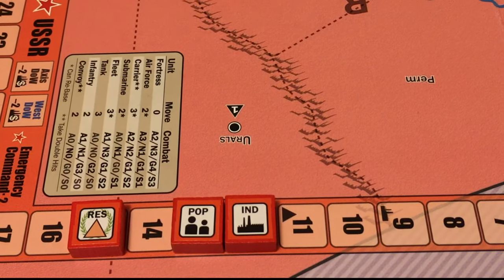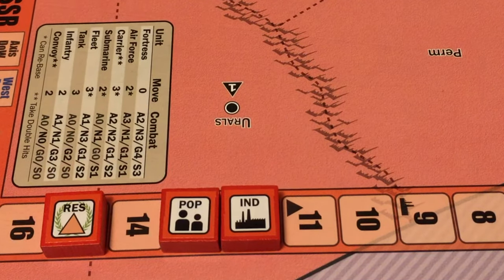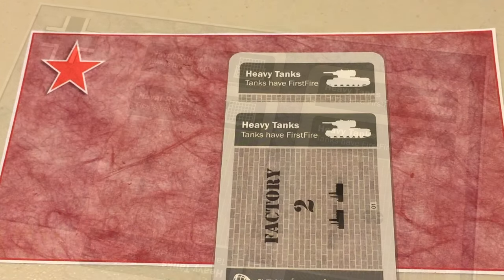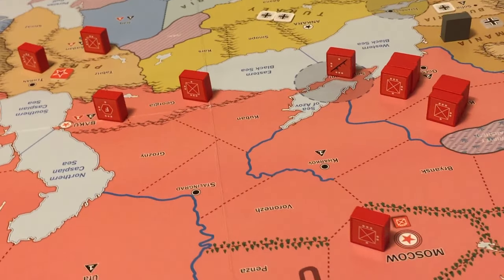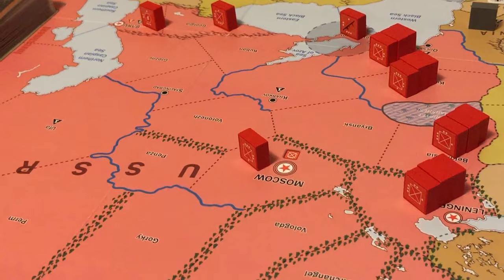Because they are also in peacetime, resources are ignored, and the Soviet production level is 12. The Germans have developed naval radar technology, giving their fleets first fire, as well as heavy tanks, which give their tanks first fire in any combat situation. The Soviets have also developed heavy tanks technology, giving them first fire in combat. The Soviets have a total of 18 units with a combat value of 38.